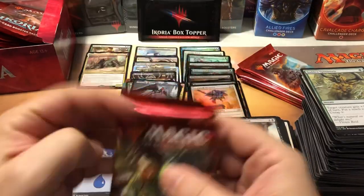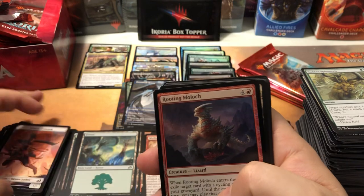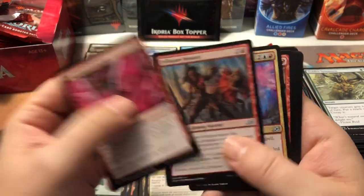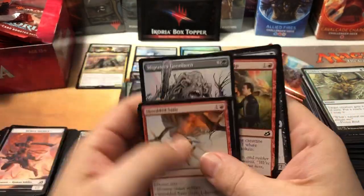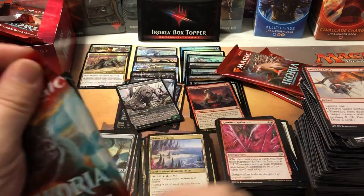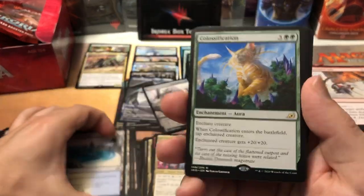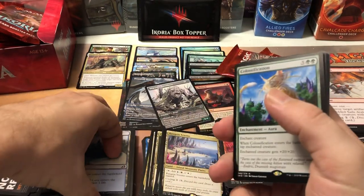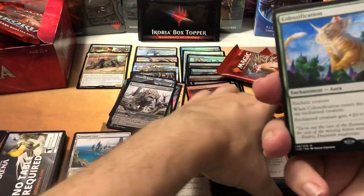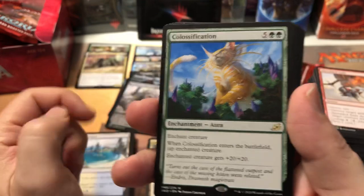Foil Rooting Moloch and another triumph — a lot of triumphs in this box. Reptilian Reflection — fun card but I'll spare you the second lecture. Got a Migratory Greathorn alternate art — how many alternates is that? Four more packs, we're almost there. Classification — I saw Joey's Classification deck and I was like wow, I only need like three or four wild cards to build that deck. It's a pretty cheap deck and it looks like tons of fun because I love just memey goofy combos.